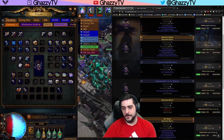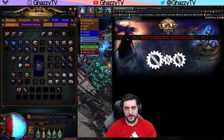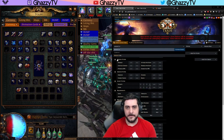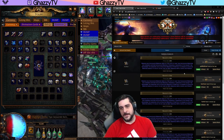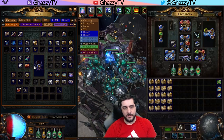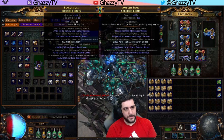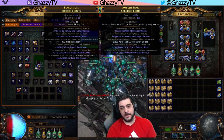After this, you simply search for a Maven's Orb. Maven's Orbs are about 4 Exalts, a little bit less than that, so you purchase one. This will have a 50/50 chance of removing the Raise Spectre modifier or increasing it and removing the other one.